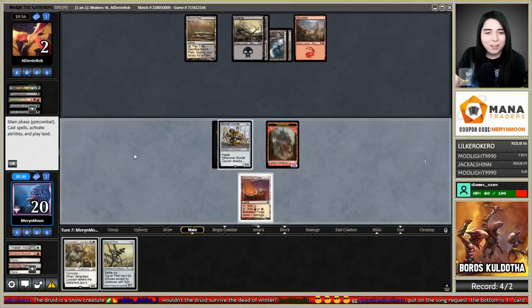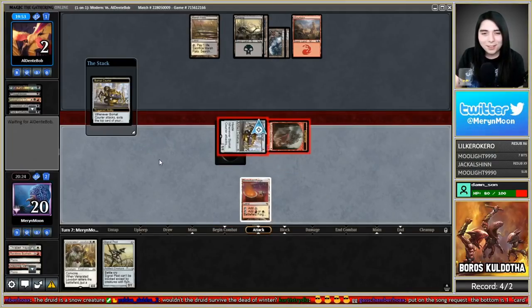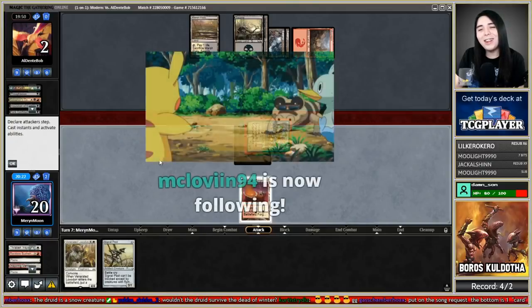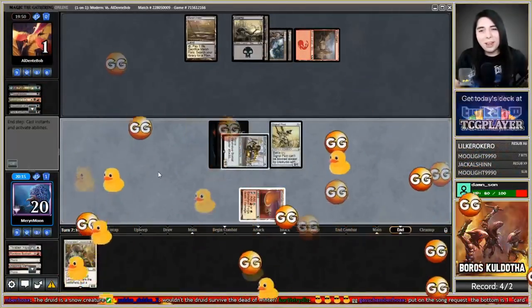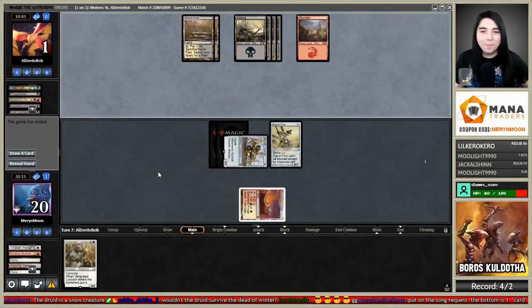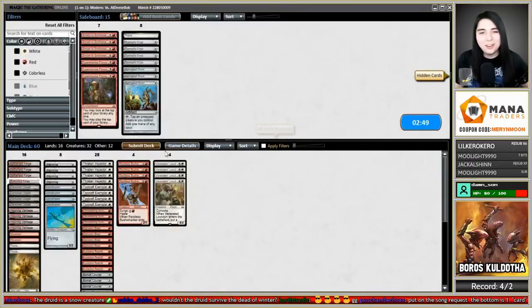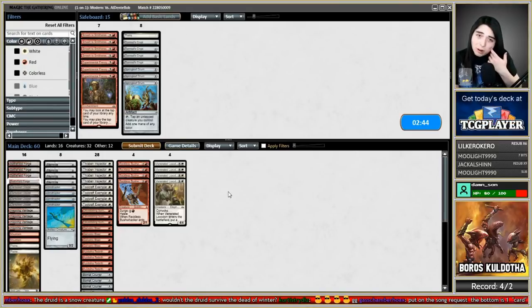Signal Pest — not bad. They're staying alive, they have a Bolt. They can't crack their fetch for another red source. They didn't have it — and our opening hands sucked, we mulliganed, and we got Thoughtseized. I can't believe we still won that!